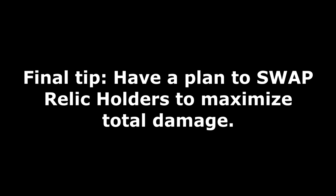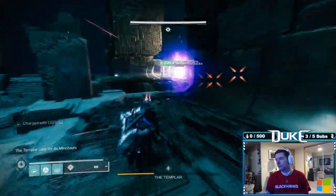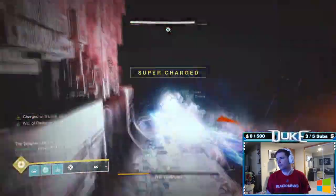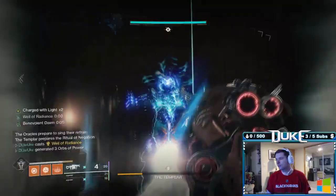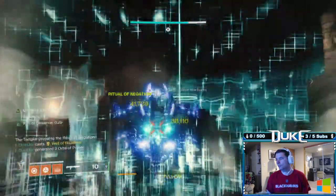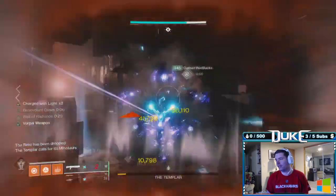My final overall tip to get that last little bit of damage is to have a plan to swap Relic Holders. Your total damage output when running double slugs is going to be capped by the amount of ammo you can hold, not the time you have to output that damage. Therefore, once you have exhausted all of your shotgun ammo, run over to the Relic Holder's current position to grab the Relic. This will allow them to use their own double slug ammo for the final moments of the fight, which can absolutely mean the difference between defeating the Templar or being 5 or 10% damage short.